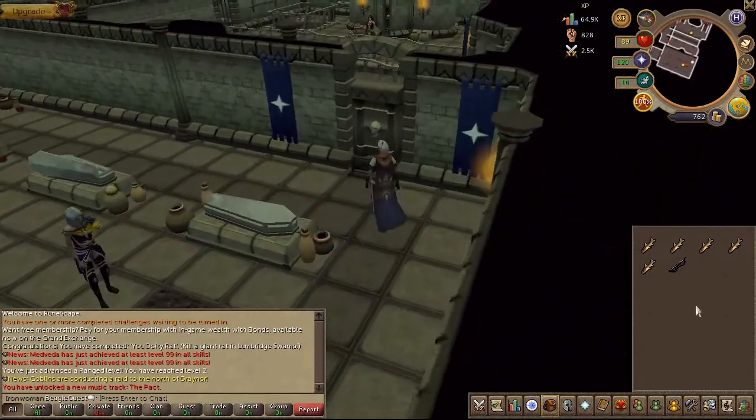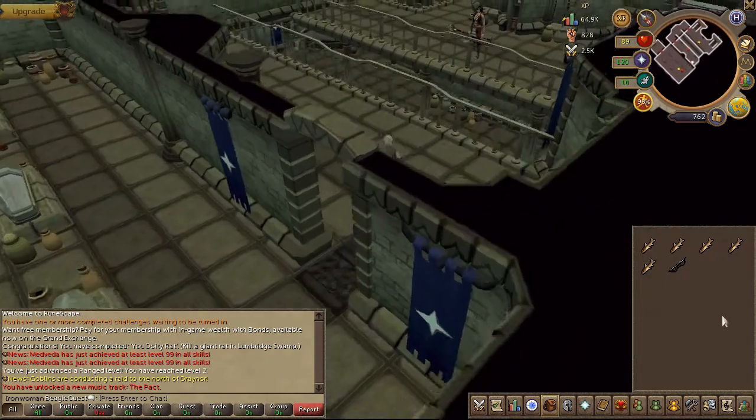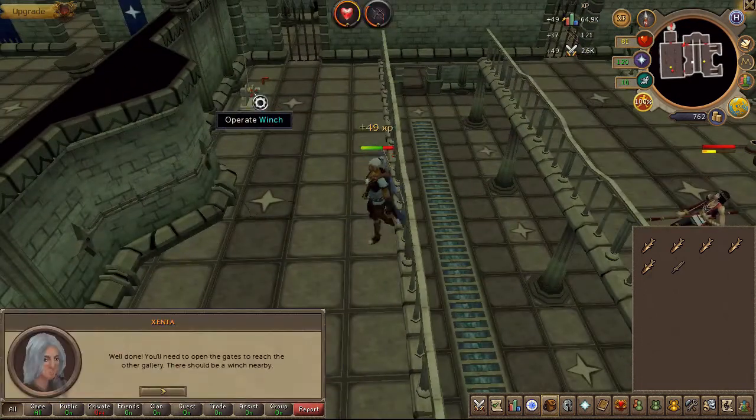Go ahead and use your bow on Caitlyn. Then go ahead and operate the winch nearby.